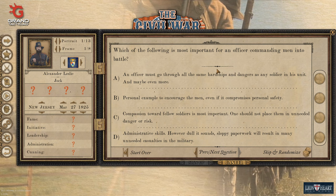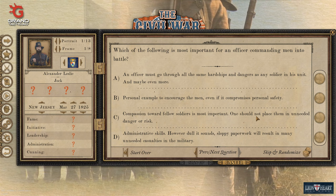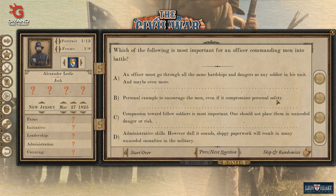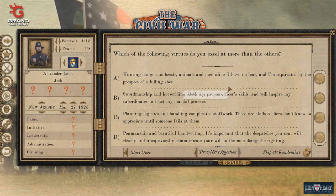Which of the following is most important for an officer commanding men to battle? Go through all the same hardships, personal example, compassion, or administration? Personally I lean toward administrative skills - I feel like a lot is done with that. But let's go - I don't think we're going to be the glory hound. We do want to be a successful and good professional officer. So let's go for that one.